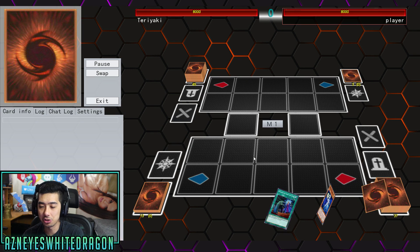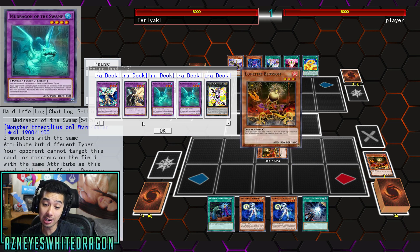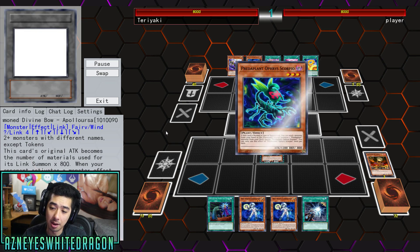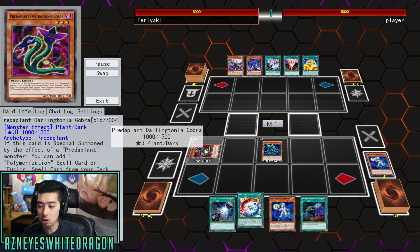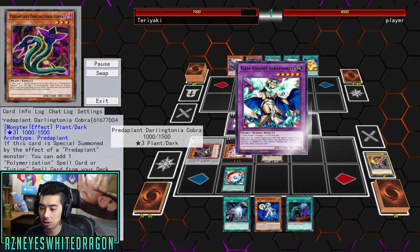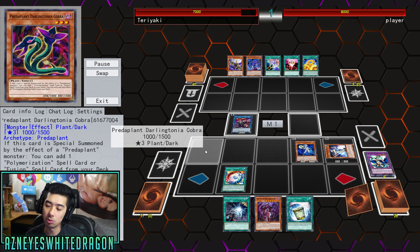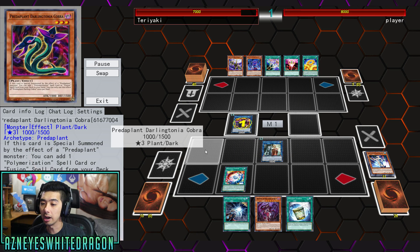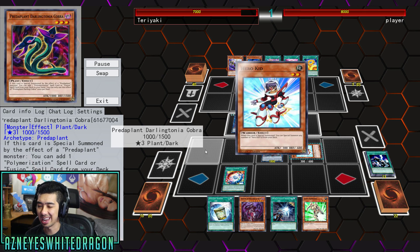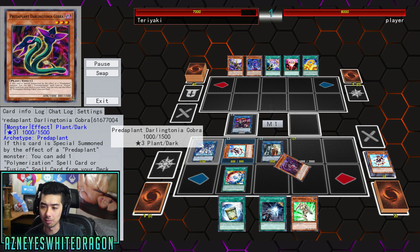It puts your opponent in a situation where you need that Mirror Force or something, because it does not negate everything — it just negates monster effects but it doesn't destroy them. We use the predator plant engine here and you need to be able to have a lot of spammable monsters. I think the predator plant engine is pretty good, and mixing in the gem knight engine will give you those additional monsters that you really need to summon in order to give that card enough materials to boost up its attack. Then in addition to that, go for that Crusadia so they can't attack over it — you can probably even make something else with the combo.